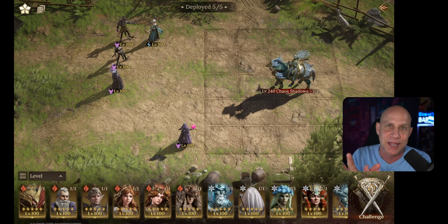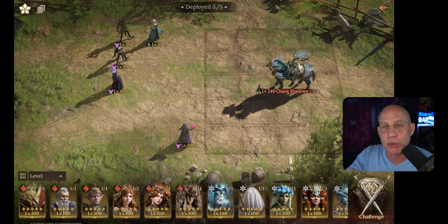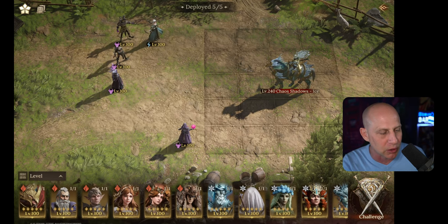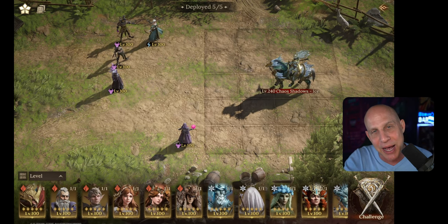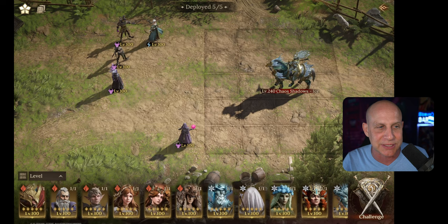That frost will pulse every second on you. He puts up frost for 10 seconds. As it pulses, it will do damage to everyone around you plus damage to you. So if you have a lot of people clumped up, he's going to run up and do a lot of damage. So you want to have one solo tank off to the side like I have Megan right now.